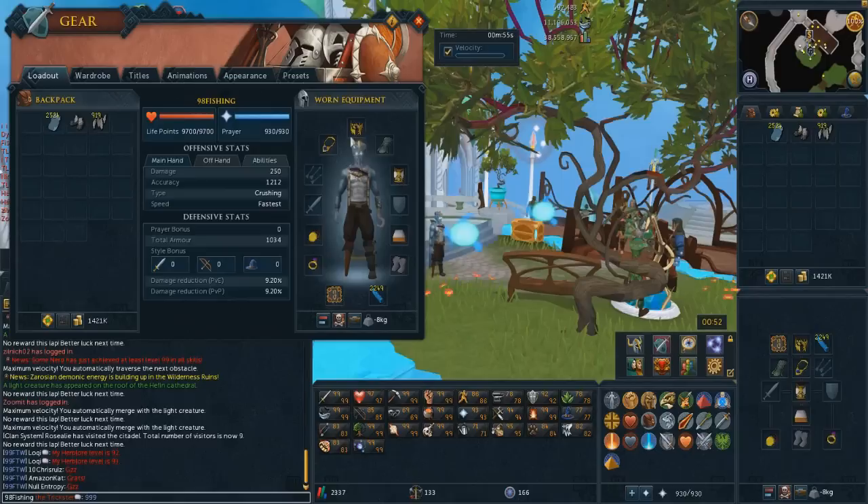This is my loadout. You might not know about this armor — it came out many years ago and it's called the golden athletes armor. It gives you negative six weight when you're wearing the entire set. I've decided to switch out the boots for boots of lightness instead of the silverhawk boots, because I want to make this as fast as possible, and if I do make a mistake I want to be able to catch up and keep it efficient.